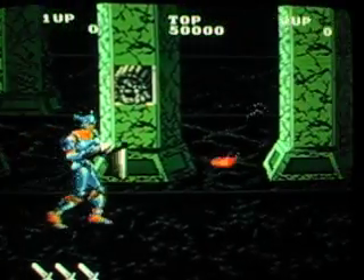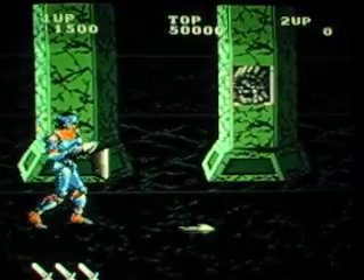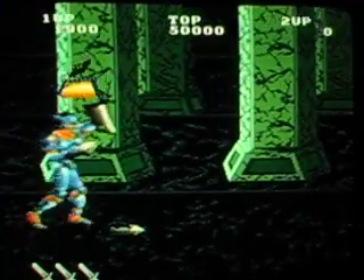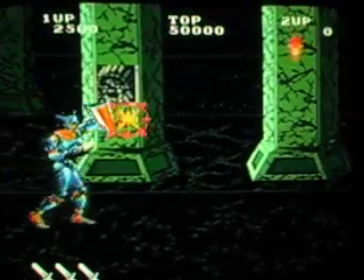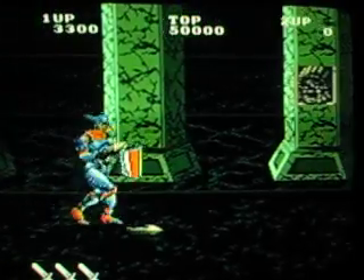You basically move from opponent to opponent, trying to dodge fireballs and everything by raising and lowering your shield, which is also the same button as jumping, moving left and right.